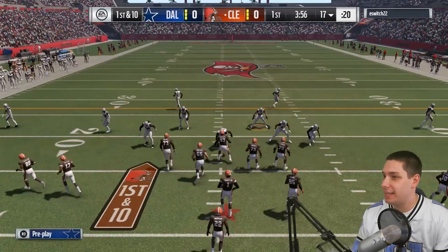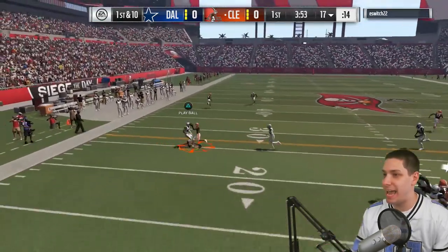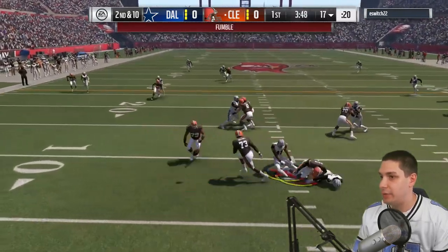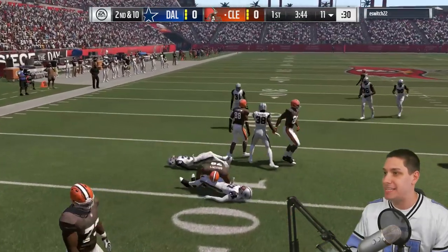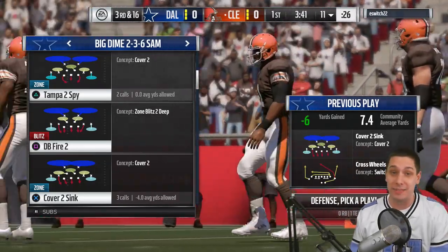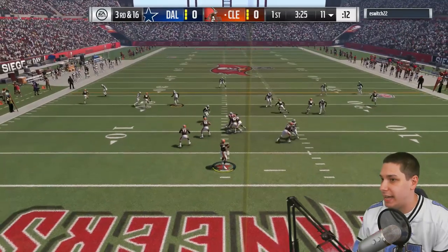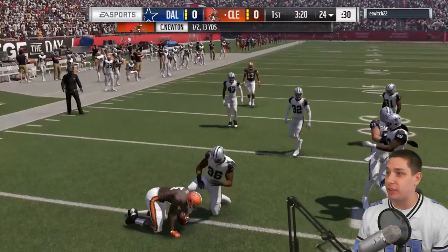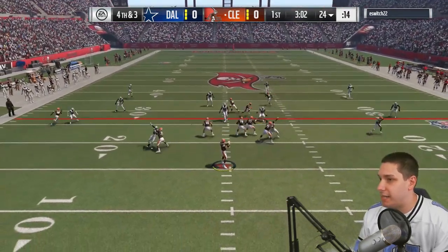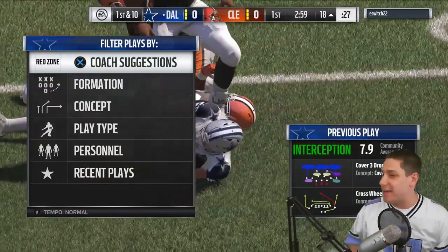First play of the game — my opponent has Cam Newton. He moves a guy in motion and snaps it. We nearly get a pick on the very first play. We get pressure and force a fumble for about a six-yard loss, making it third and 16. On third and long I put a man in spy to stop Cam from taking off. We make the tackle short of the first down. On fourth and three, covering the middle, we get a user pick in the red zone — Fua with the interception. Huge play for us, and we start in the red zone.